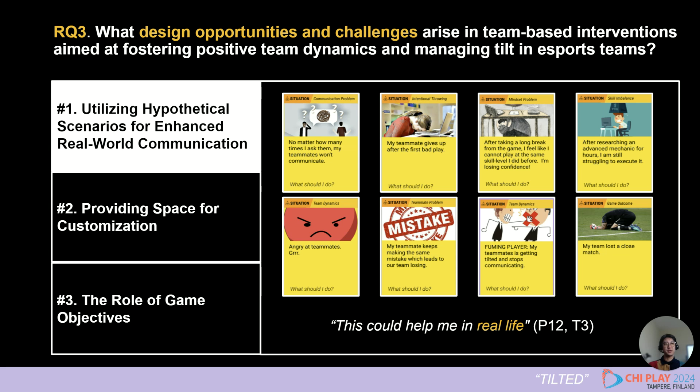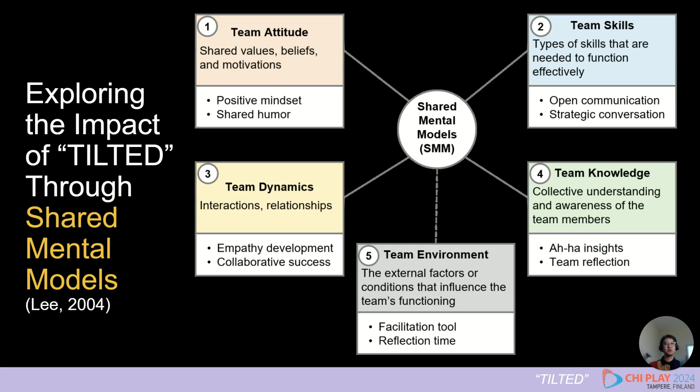Regarding our third research question, we explored design opportunities and challenges. A key insight was that the use of various hypothetical situations is an advantage to improve real-world communication and better prepare for tilt in the future. As challenges, participants mentioned limited healing strategies in the cards and the lack of a clear game objective. After looking at the impact of the Tilted game, we realized our findings could be better understood through shared mental models, and we found most findings fit well to enhance shared mental models.